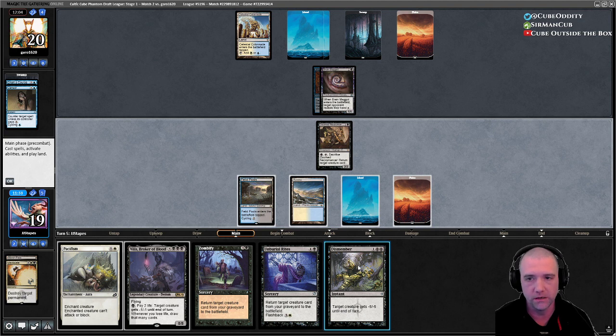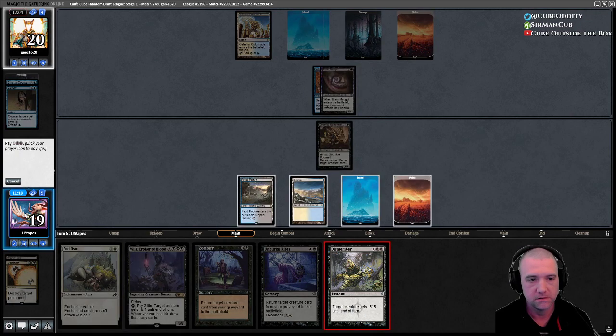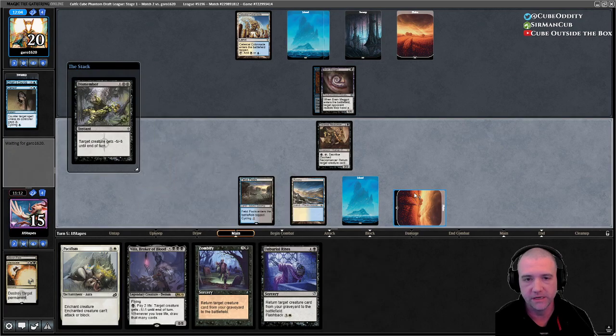We can Dismember for one, get our Intuition back, and cast it — but unfortunately we won't be able to reanimate this turn, which stinks.